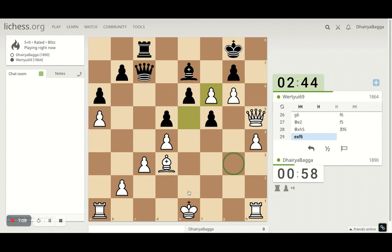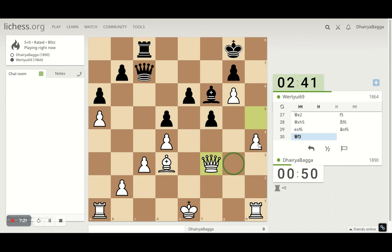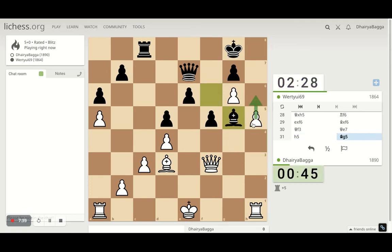He comes here. I should come back and defend — I don't want his queen to be here. Maybe could I give a check first? But what's done is done. He lines up to take the pawn which I don't want to give. I can push it forward as well — that's why the bishop comes here. Okay, I have to get fast, losing out on time, I'll go here.